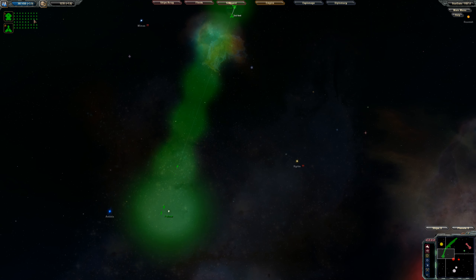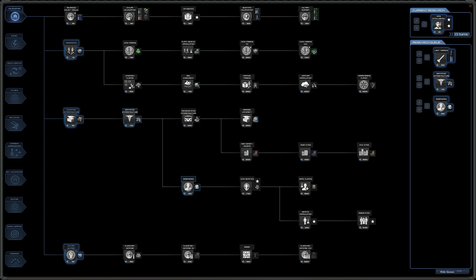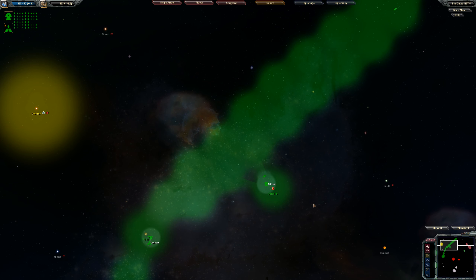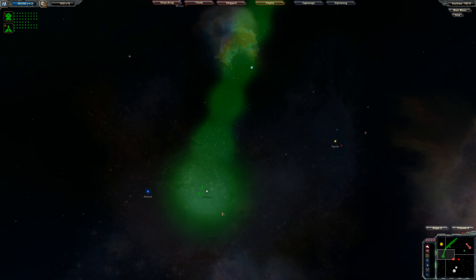We've got a military outpost — that wouldn't have been my first choice for a research topic, but it's fine. Xeno Intelligence is going to help us with our attack and defense roles, which is great. We're going to start working towards things I think will help us gain the upper hand. It's been a long time since I've played this game — if you guys have played more recently and can give advice, I'm all ears.